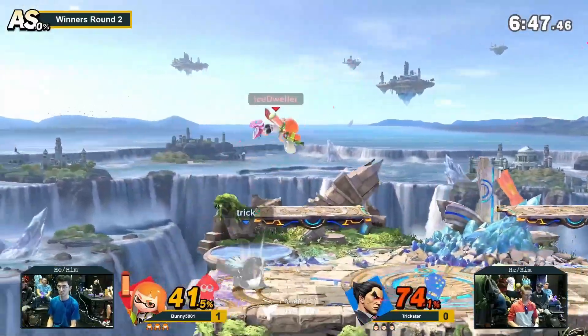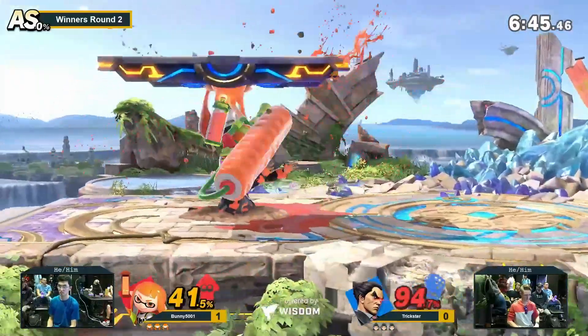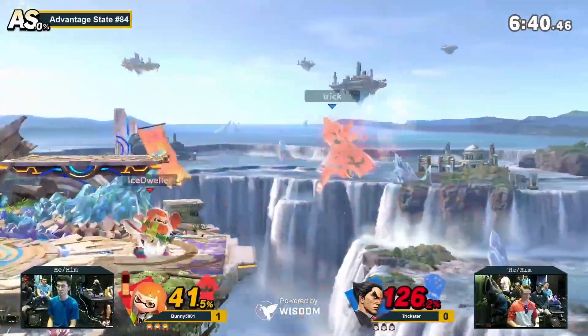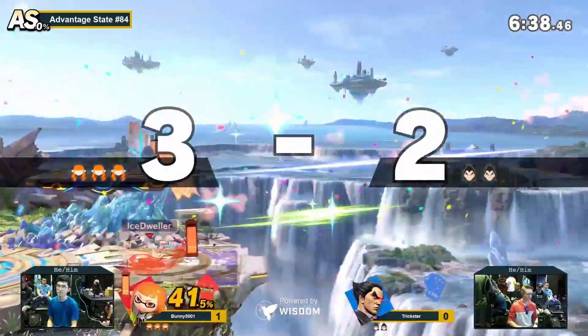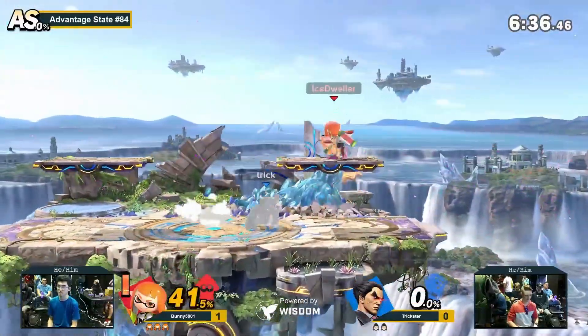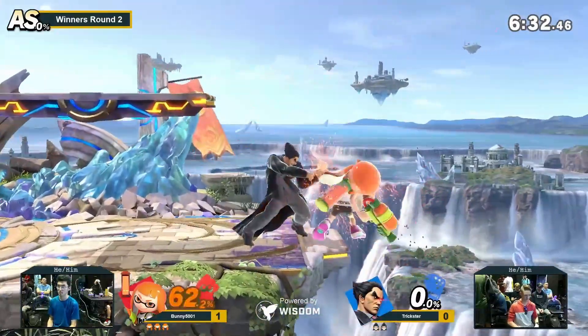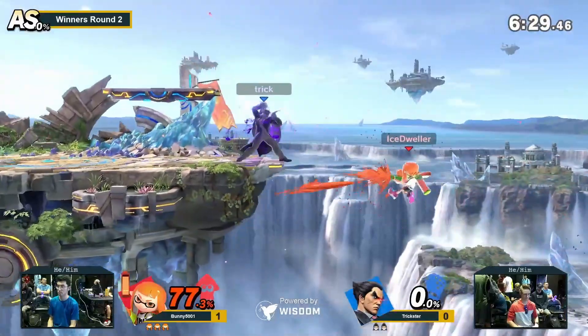Trickster has the electric inputs, but Bunny has the combos. These back airs — Bunny a little crazy with it, and the down smash. I don't know which character is supposed to delete stocks faster. God, I hate playing against Inkling, but this Inkling is a clip machine. Yeah, this is a treat.